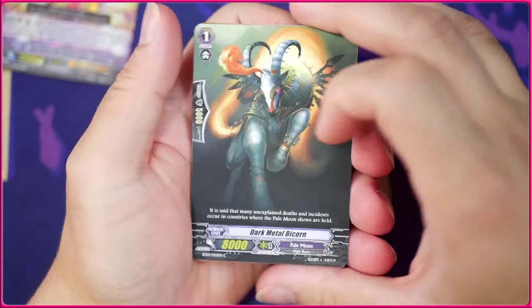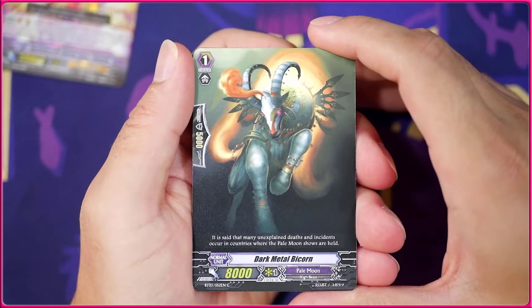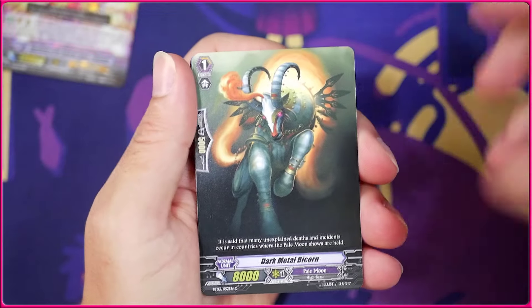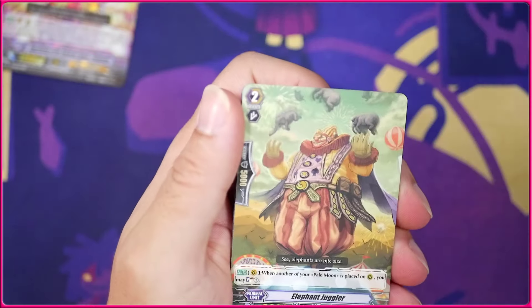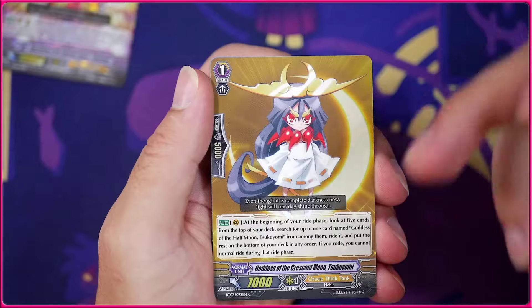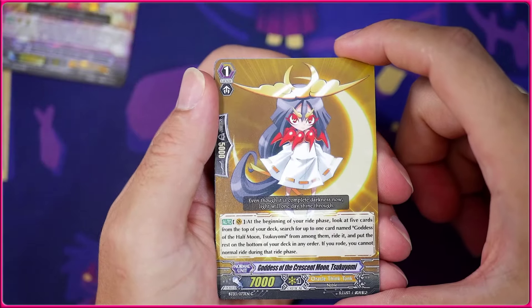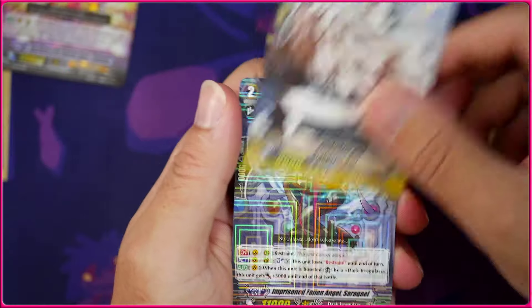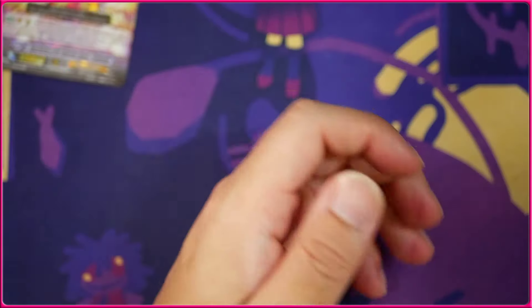Another Dark Metal Bicorn — the shading in the darkness looks really well, really simple but great. We got the Elephant Juggler — I always thought this card was funny because it's a giant clown juggling elephants. Hey, we got a Tsukuyumi! We got grade 1 Goddess of the Crescent Moon Tsukuyumi. We got Alabaster Owl and another Seroquel.